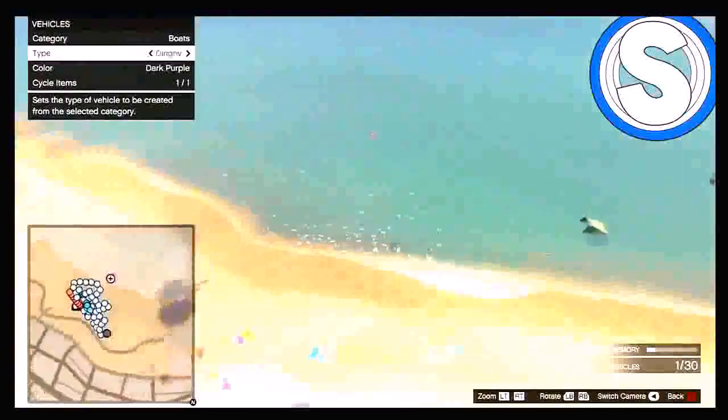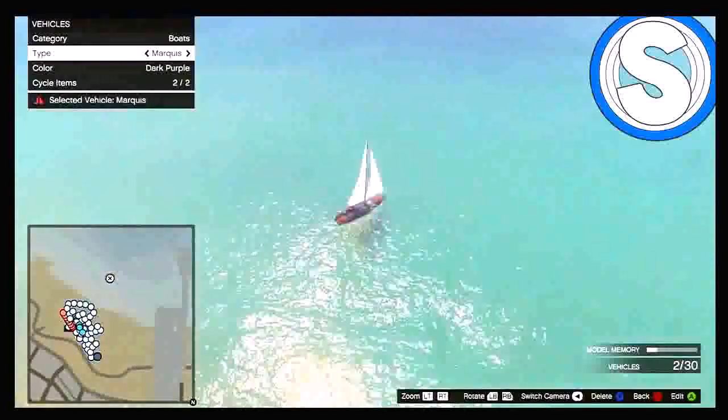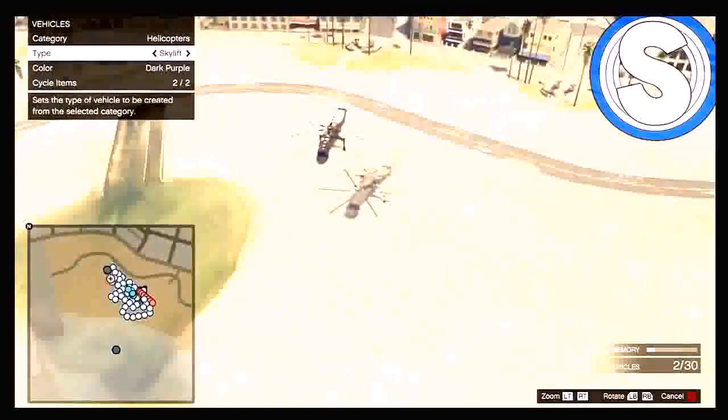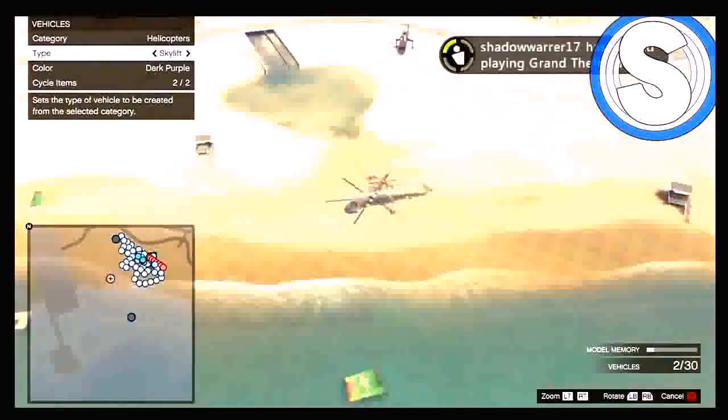Alright guys, let's get straight into the video. To get the Skylift, you need to get the Bolt and switch it to Marquee, then double tap A or X. You should then see that your Skylift is actually there. Make sure that you press left so it switches over, and once that's done you should have the Skylift.